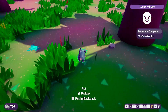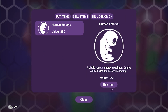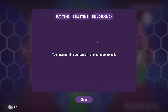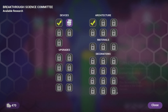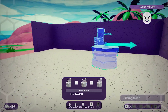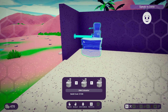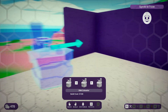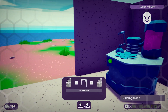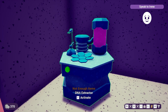We grab a rat and explore the shop — finding a 'viable human embryo specimen' which we consider buying. We can sell rats and genomes (though we don't have genomes yet). We build an archway and then place a DNA extractor, struggling with its orientation before finally getting it facing the right direction.